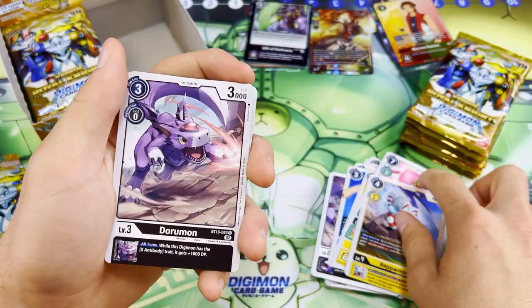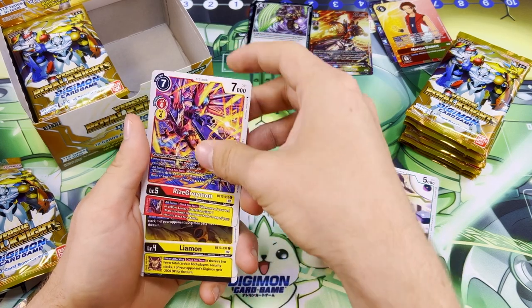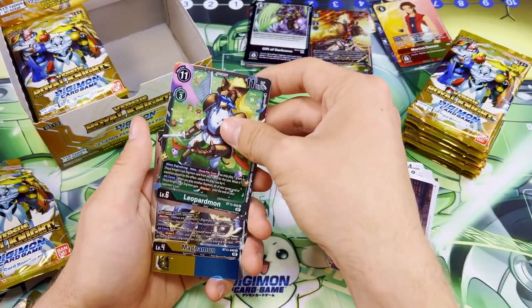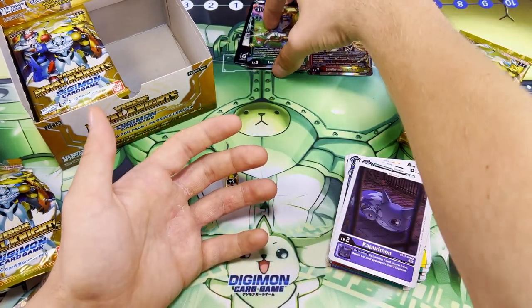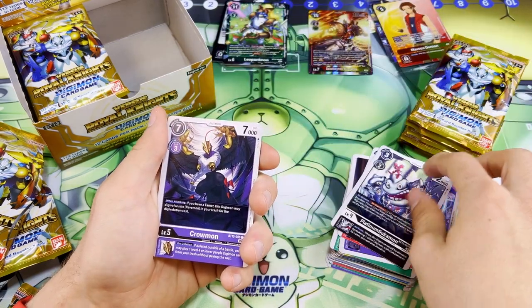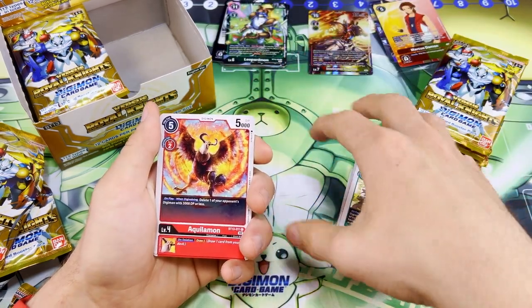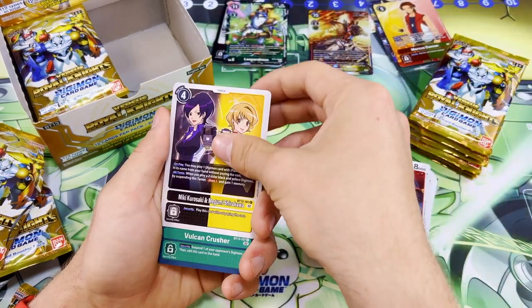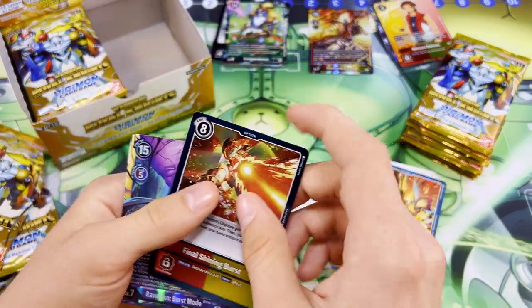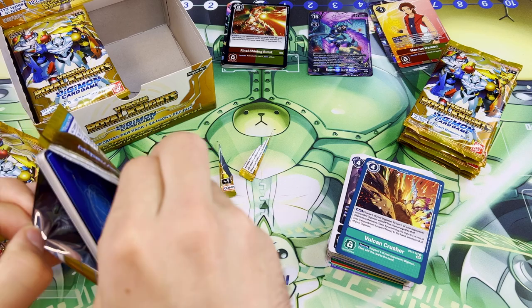Lilimon, Repamon, Dorumon, Gizmon — a lot of these names I actually don't know. Simbermon, Angoramon, RiseGreymon, Leelmon, Giromon, Mahiramon, Kuparibumon, Leopardmon, and Magnamon — that is awesome. Our other rares starting off with Huckmon, Gaogamon, Platinum Sukamon, Crowmon, Dorugreymon, Lelemon, Aquilamon, Savior Huckmon, the Yellow and Black Dual Tamer, Vulcan Crusher, Final Shining Burst, and a Ravemon Burst Mode — that is so cool guys. All right. Add that to the list. I'm also making a Ravemon deck, so that will be pretty fun. Maybe I'll get another Ravemon Burst Mode. We'll see. Otherwise I'll have to get another booster box.